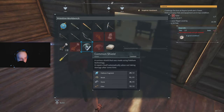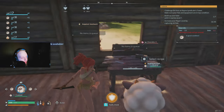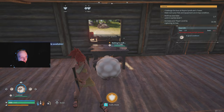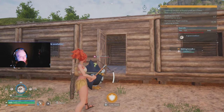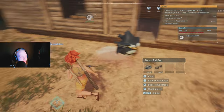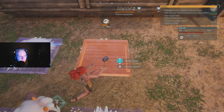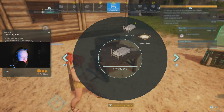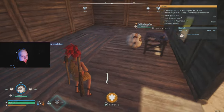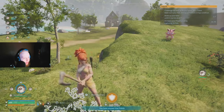Build a common shield — you need paldium fragments, wood, stone, and fiber from trees. You can also press left bumper to have pals help you build. The common shield gives you up to five bars of shield, which is really good for the beginning. Now with a workbench and repair bench inside, let's go to the straw pile bed and build a couple of those so our pals have somewhere to sleep and don't get stressed.